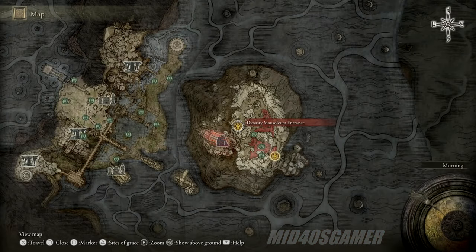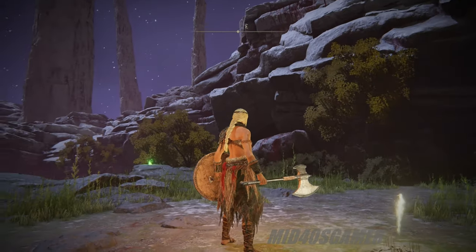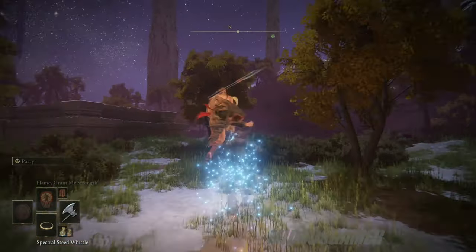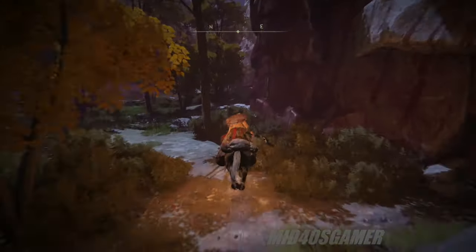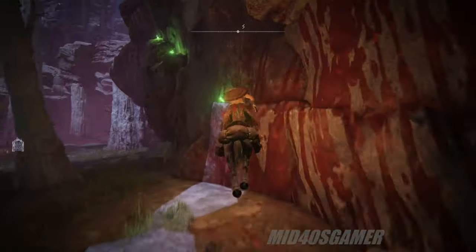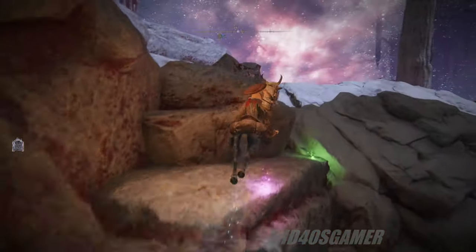For our next rune glitching location we'll be heading over to the Dynasty Mausoleum site of grace within Mohgwyn's Palace. This area can be reached by either completing the White-Faced Varre quest or through a portal in the Consecrated Snowfields — we'll leave a link in the description if you're unsure how to get here. This jump glitch starts by heading off the small drop to the northeast from the site of grace, then summoning Torrent and tracing the cliffs to your right. We've dropped rainbow stones as a visual guide to each foothold of the jumps.